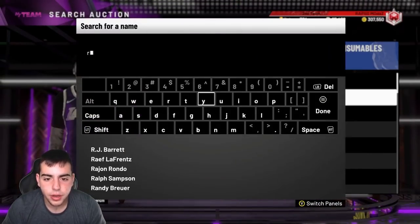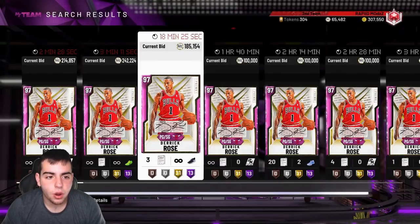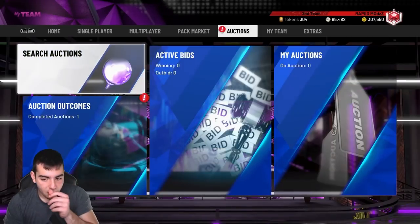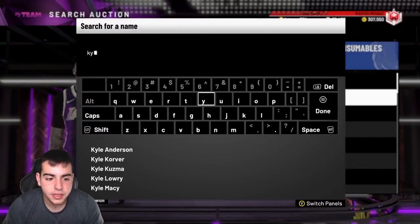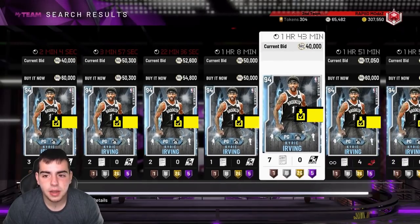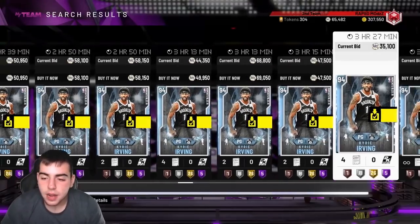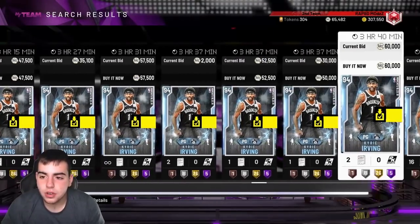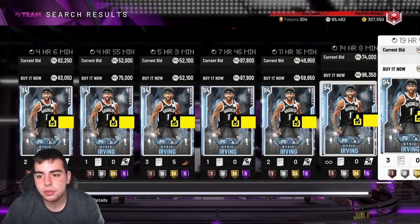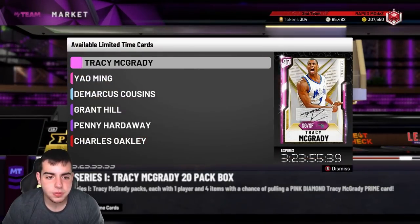After this new content drops, we are gonna pop packs. D Rose is probably gonna be like 150K — I would stock up on some now. Your moment investments shouldn't really be affected; they aren't in packs. I got my Kyrie for around 40K and he's at 45K right now. It looks like moment investments will be safe since you can't pull them out of these packs.